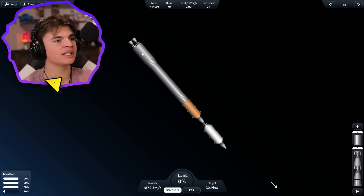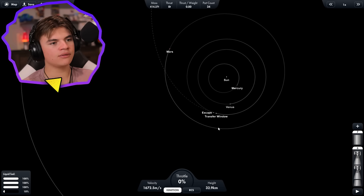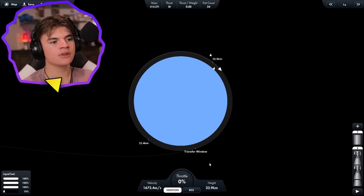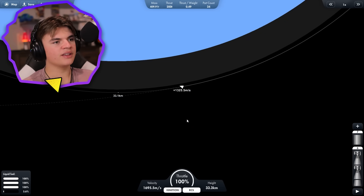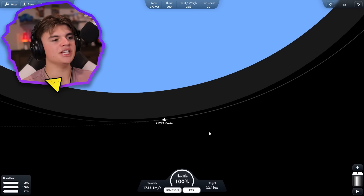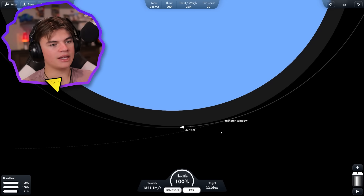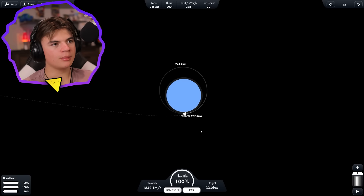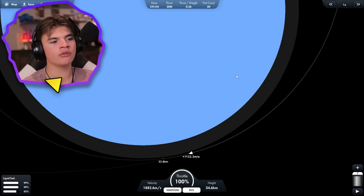We're going to use every bit of fuel we can — the 10 that's in this stage plus what's in the next to get to Jupiter, and if absolutely needed we can tap the rescue pods' fuel. Now we zoom out, locate Jupiter, and click navigate. Earth is already in a transfer window, probably from our last mission. We time-warp to the transfer window. We rotate the rocket and use the interplanetary stage — it's best to let your orbit grow big on Earth then go around again so you don't miss the window.